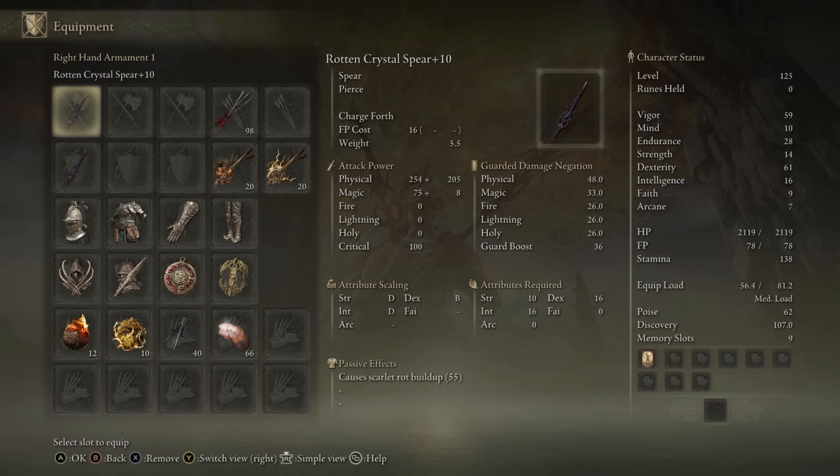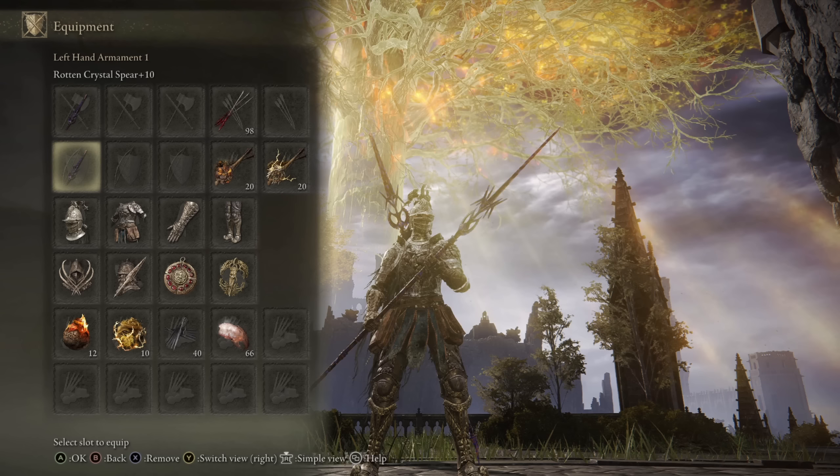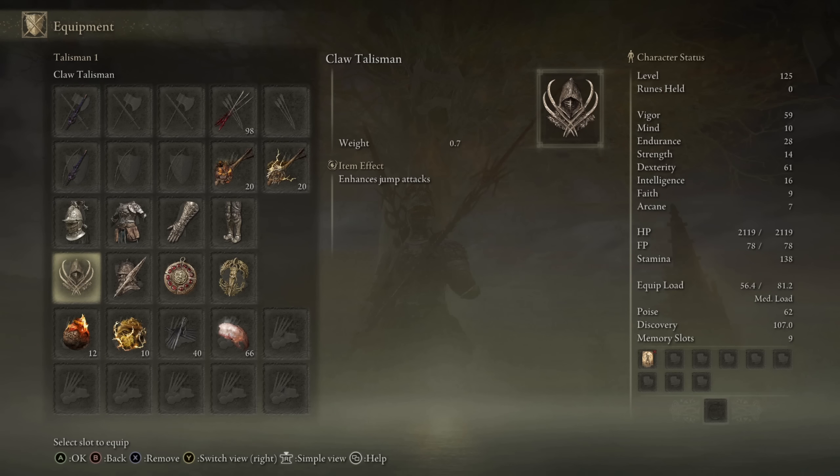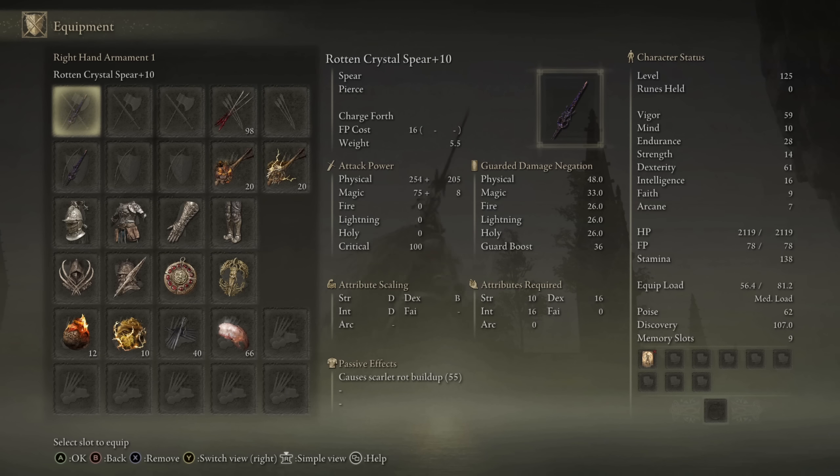I have my usual high health pool, so we do have 59 Vigor, 28 Endurance because it's the minimum for both the spears, armor, and talismans that I plan to showcase for today. I do have the minimum stats needed to wield the weapon — above 10 Strength and 16 Intelligence.